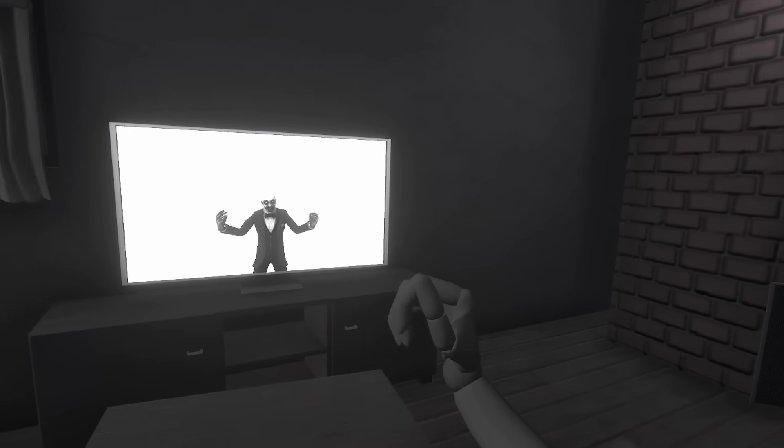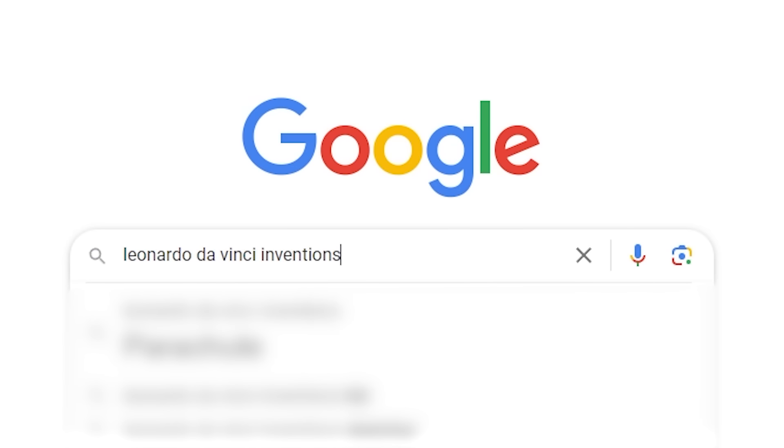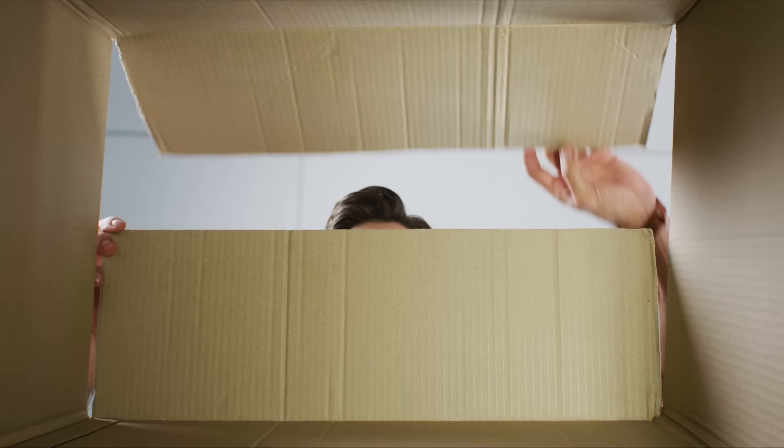So I've tried to make a scary horror game in the past and it didn't really go as planned, but this time we're gonna make it happen. Let's look at some of these inventions — a helicopter, a tank, a 33-barreled machine gun. I mean I could definitely get creative, but I think I found the perfect invention.